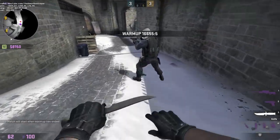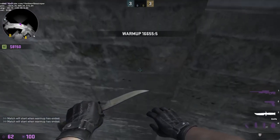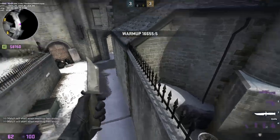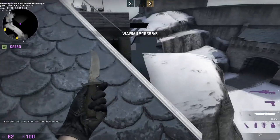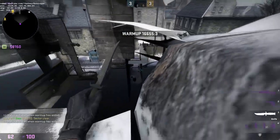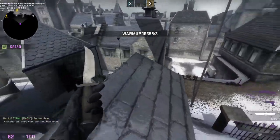Oh shit. And then sprint jump, and then when you get over here you can't move this way, so you want to jump around, slide down this rock, then slide onto this part here, jump up — whoops — and do another slide, another surf.